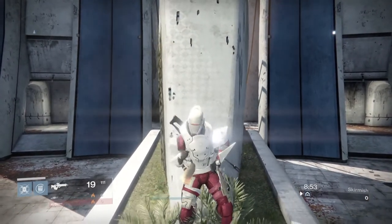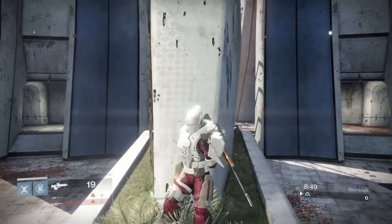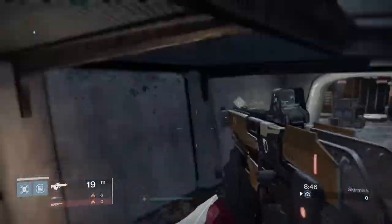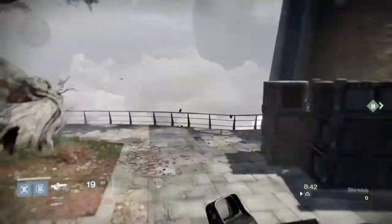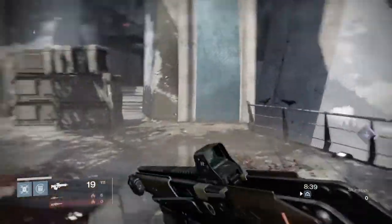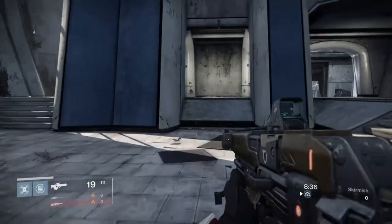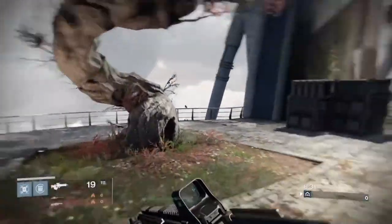Hello everybody and welcome back to another Destiny video. In this Destiny video, I'll be showing you guys how to do the instant shoulder charge glitch. So you're like, instant shoulder charge - who gives a shit? I can just shoulder charge. But what if you wanted to do it instantly and not have to wait sprinting?